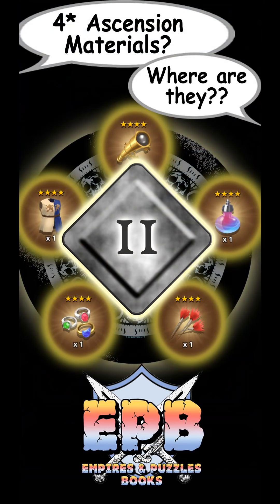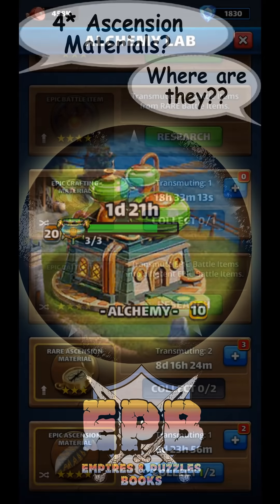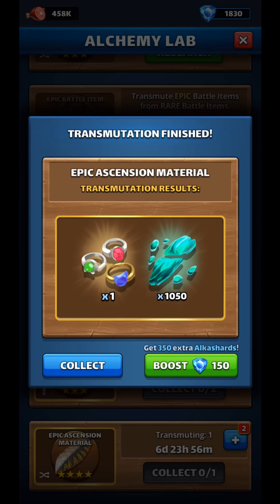Number 11: the last two levels of the Alchemy Lab give the opportunity to create 4-star Ascension items. The second-to-last level has a chance of transitioning a 3-star Ascension item into a 4-star, and the last level will absolutely give you a 4-star Ascension item — but you need to put a 4-star in. So you're basically changing what item you have into another random item.